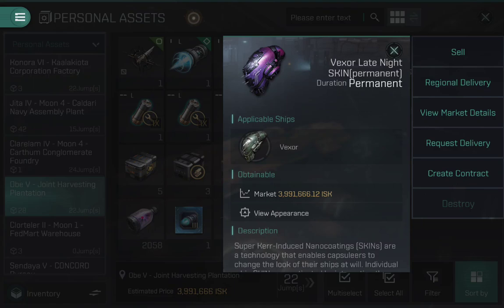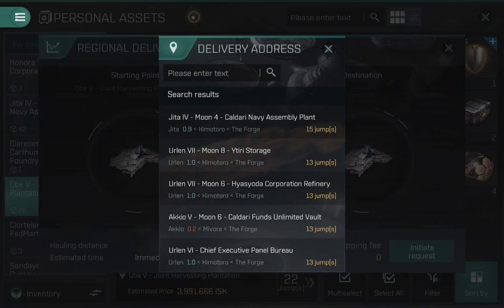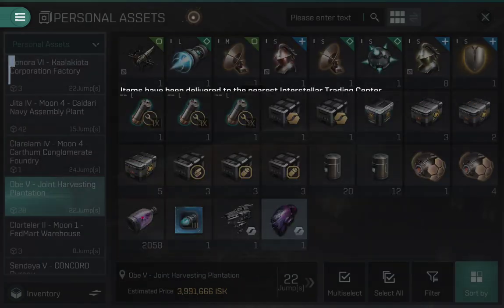We'll go to regional delivery right here. The starting point is OBE, and then we click on this and go to the Jetta one. It's not completely free — it's 41,000 ISK — but the estimated time is immediate and the hauling distance is eight jumps, so effectively free.